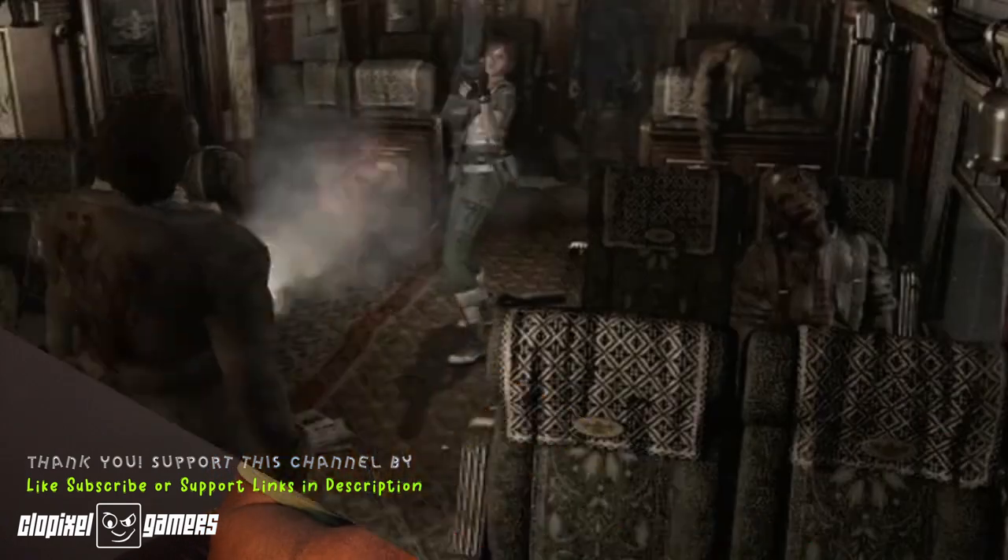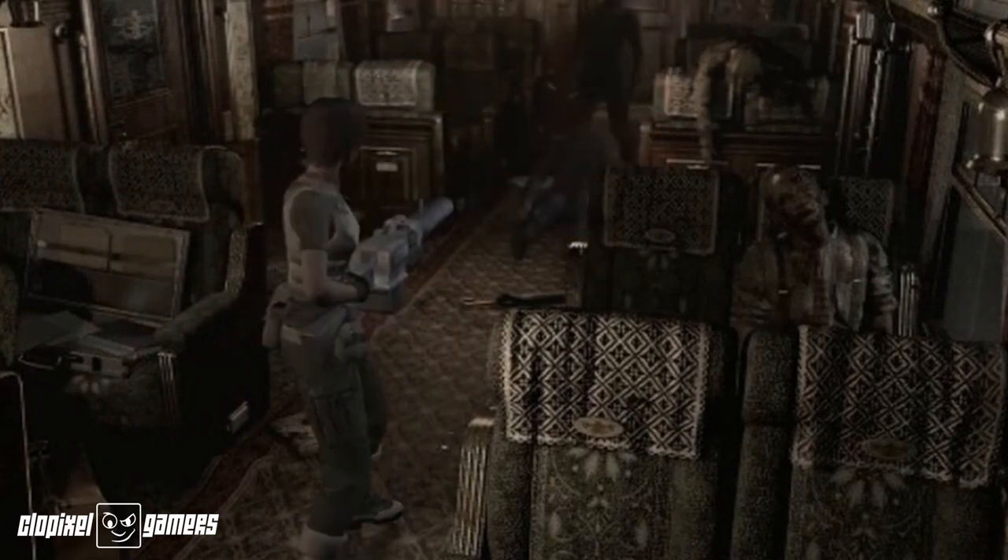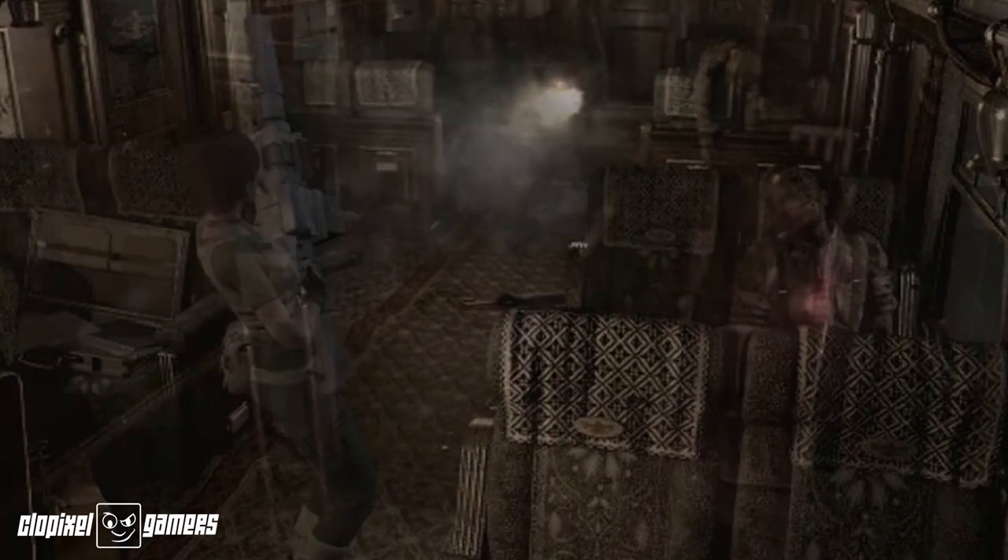In the old-school Resident Evil games, the camera angle for the room was always fixed, and this was purposefully done to leave a level of mystery and suspense in the horror game. Your character, based on which direction they are facing — whether forward, left, or right — you always press up so they walk in the direction they're looking at. In Grand Theft Auto V, the camera is always facing behind the character, so whichever direction you move, they move. It's a little bit different from a game like Resident Evil Zero.